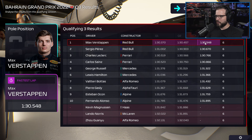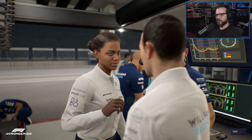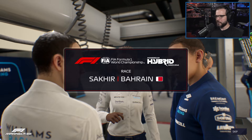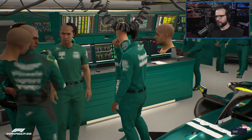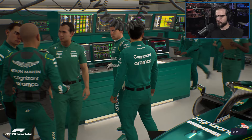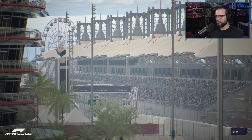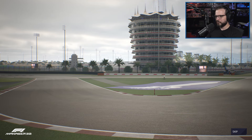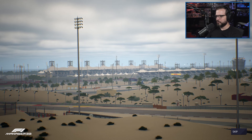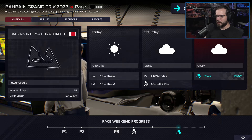Max Verstappen looking pretty fast. As expected, we are down here in last place — we did not meet our sponsor objective, no surprise at all. It's race day. Williams had a good performance in qualifying and they'll be eager to demonstrate they can have an even better race. There are clouds stretching across the sky tonight, which means teams will be nervously watching the weather radar. Let's find out right here at the Bahrain Grand Prix.